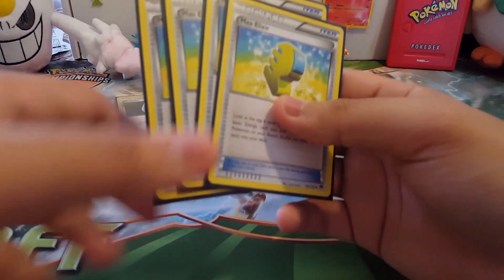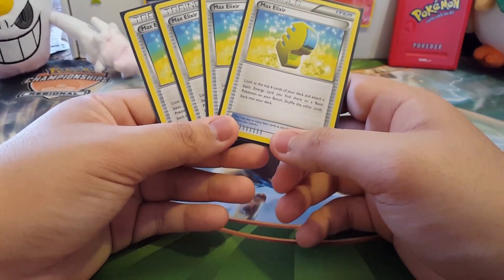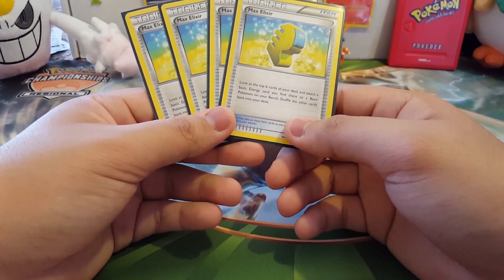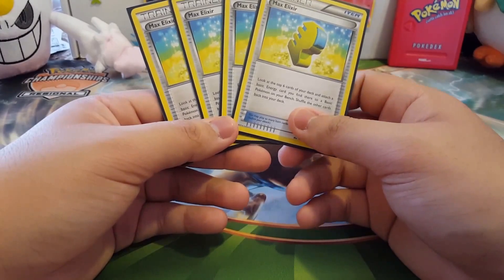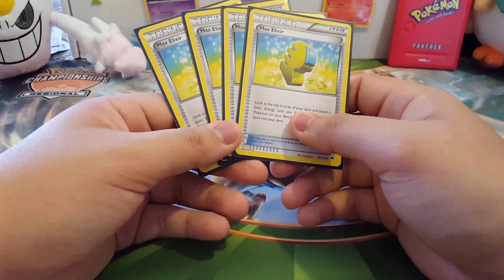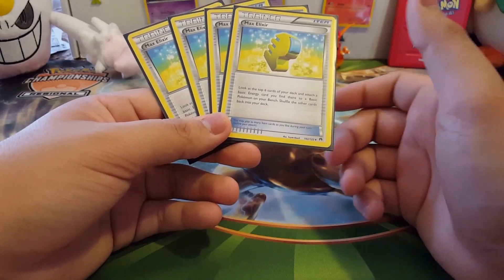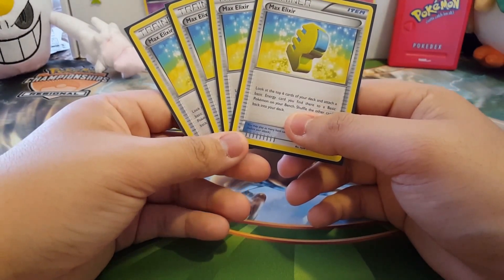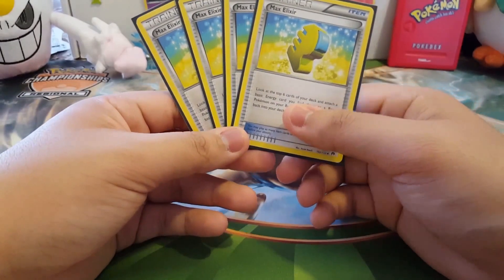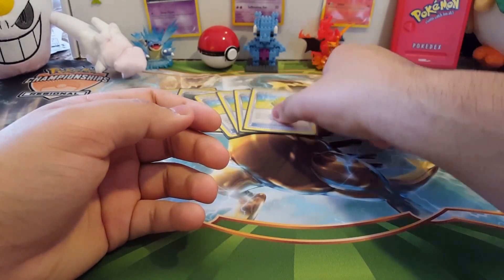Max Elixir is good — you usually want to power up your Pokemon on the bench. You look at the top six cards of your deck, and if there's a basic energy you can attach it to one of your basic Pokemon. It's situational because you don't want to keep Rockruffs on the bench unevolved — they're easy Lysander targets — but since it only works on basics, you kind of have to load up Rockruff or Zygarde.